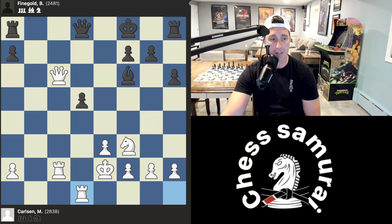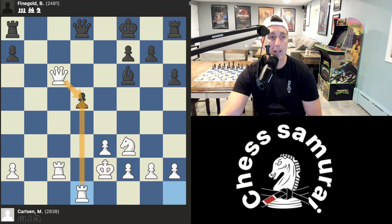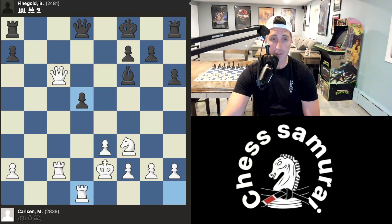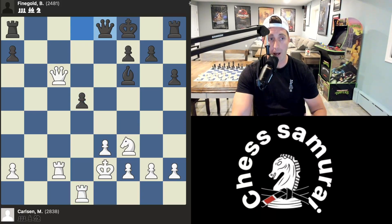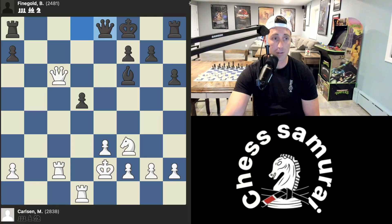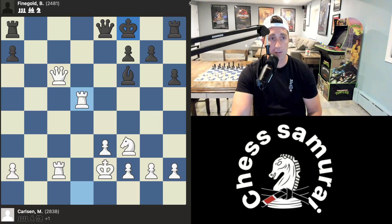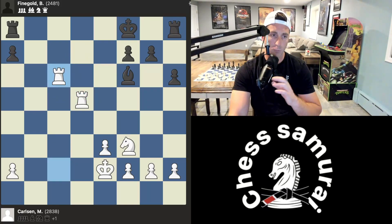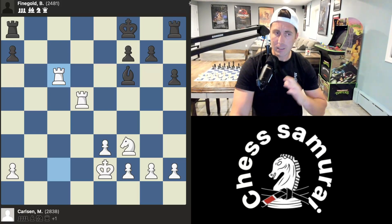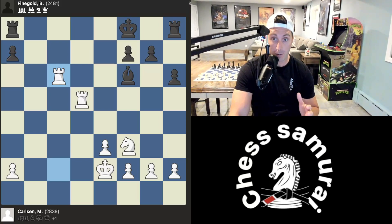Magnus Carlsen uses that tempo and initiative to bring his rook that was undeveloped into the center of the board, simply attacking this pawn that cannot be defended. Now Black goes for a queen trade, which makes sense because it looks like White has a strong attack and the king is vulnerable. So Magnus just takes the pawn and says, cool, let's go for a queen trade. It looks like Black survived this — at least Black's not going to get checkmated with the queens off the board.